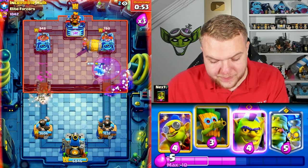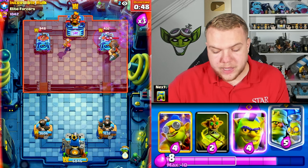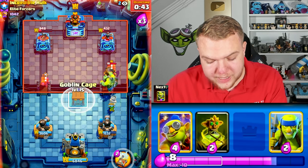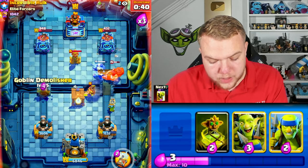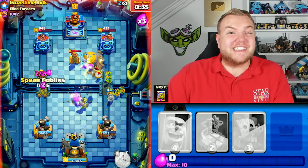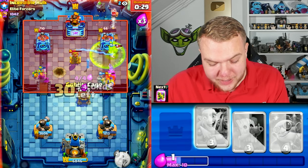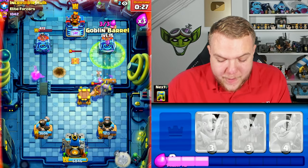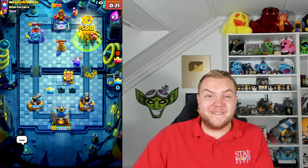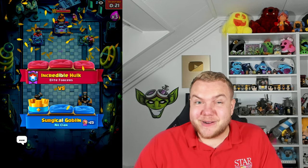Going goblin barrel towards the right side — he uses his lock. Going another goblin barrel — looks like he doesn't have the best defense. He plays mighty miner but it can't fully kill it. Going goblinstein, then goblin cage evolution, goblin demolisher, goblin gang, goblin barrels, spear goblins — so many goblins! How many times am I going to say the word goblin in today's video? At least 1000 times. We actually managed to get another victory against a top player — I think we cooked a really good deck!